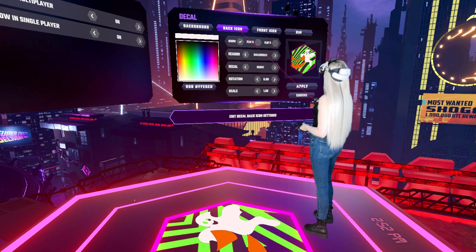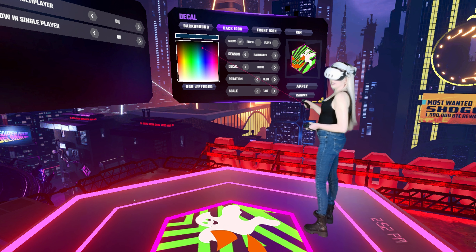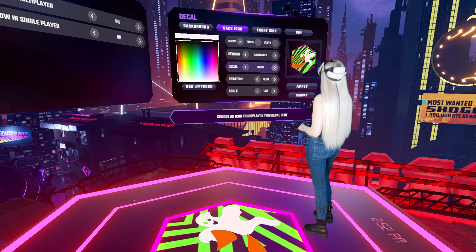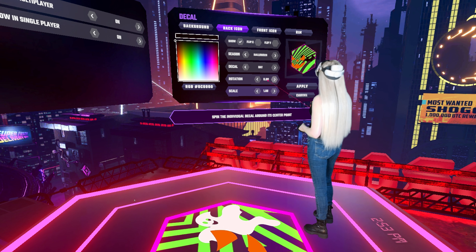Now for the back icon — that's my ghost. You want to make sure we have Halloween selected. There are a bunch of different ones but we'll stay with Halloween, and I'm going to change it to a bat, make it black, rotate it a little bit, and make it a little smaller.